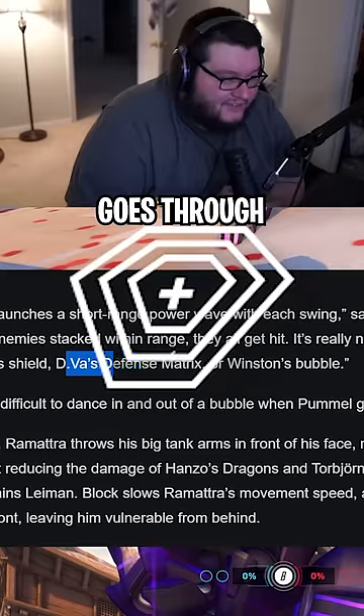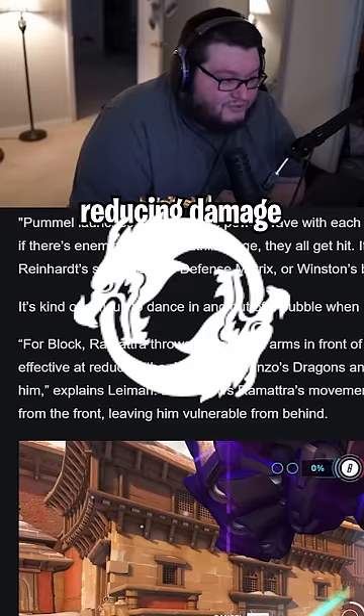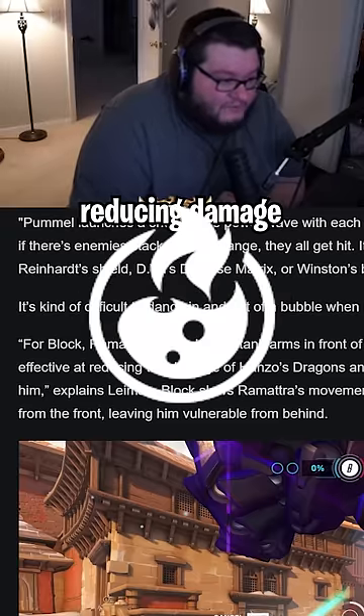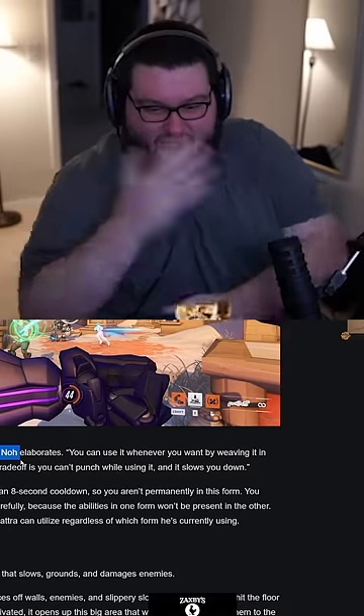It's effective for playing around things like Reinhardt's shield, D.Va's defense matrix, or Winston's bubble. It's also effective at reducing the damage of Hanzo's dragons and Torbjorn's molten core. Just a better defense. And funny thing — there's no cooldown on the block. Can you just like...